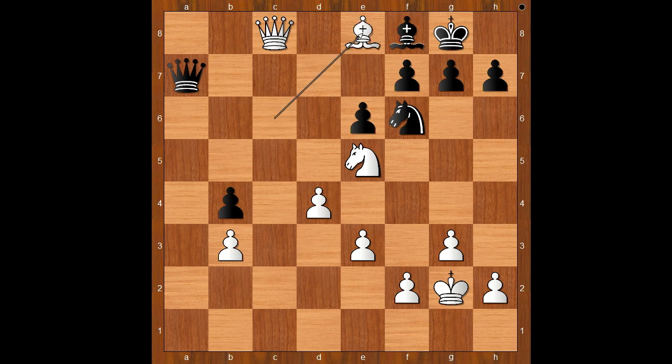Duda played bishop to e8, knight takes bishop. White to move — queen takes knight looks like an obvious move, doesn't it? But Grischuk played an even better move. White played a move and black resigned: knight to d7. Duda resigned.